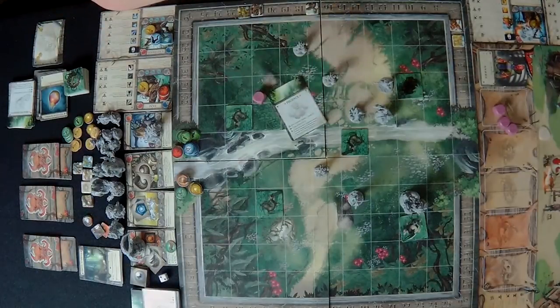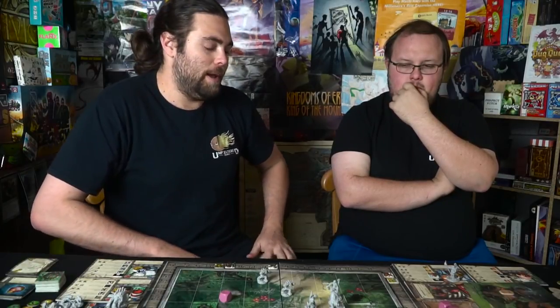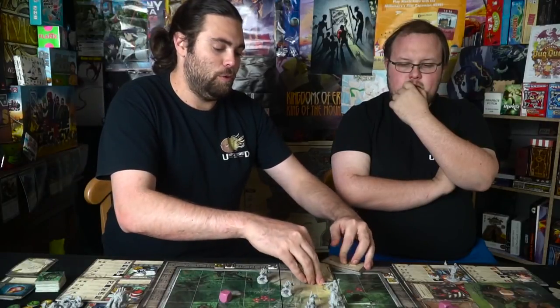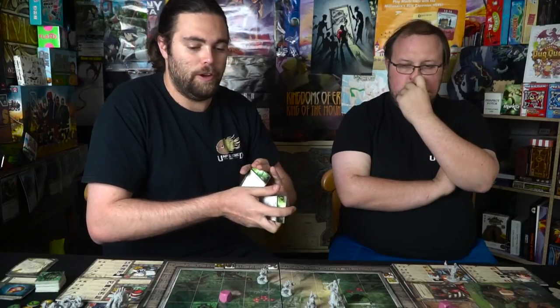When the deck is empty we reshuffle it including all monsters currently dead or captured. That's going to buy us some time. Once the exalted effigy is gone we can slow down the monster's abilities a little bit since there will be fewer cards that do anything.